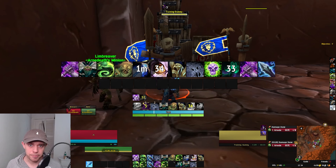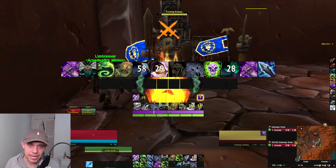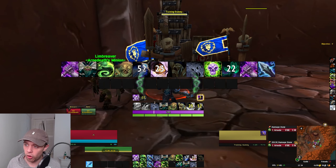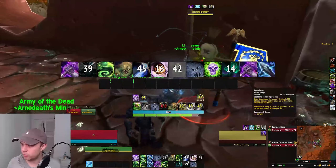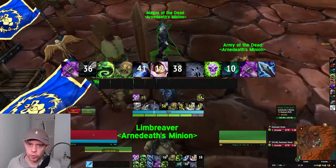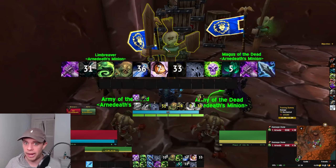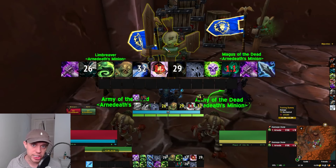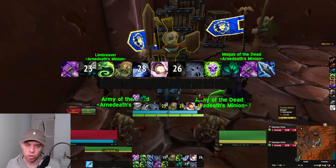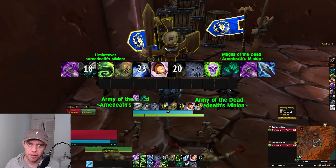Regarding the tier set bonus: it's really simple. Using Apocalypse summons extra Magus of the Dead. The two and four-piece set bonuses spawn more Maguses of the Dead and empower them to empower you. This rotation is already built to accommodate the two and four-piece set. If you don't have the tier set yet, don't worry — this rotation is still perfect. If you do have the set, you're good to go.